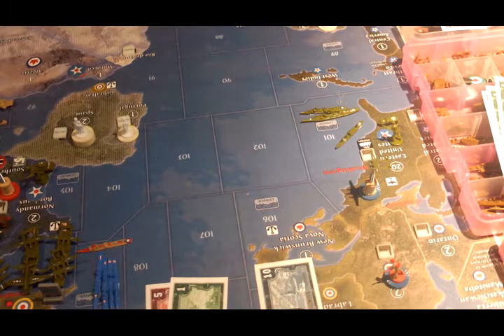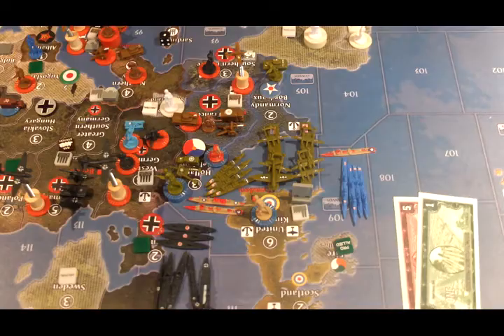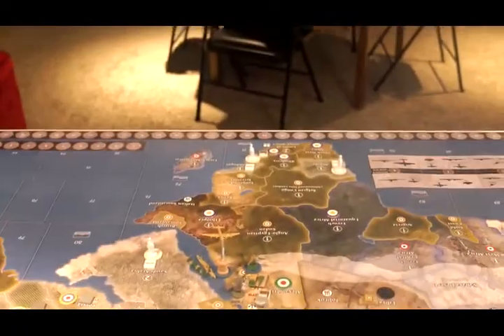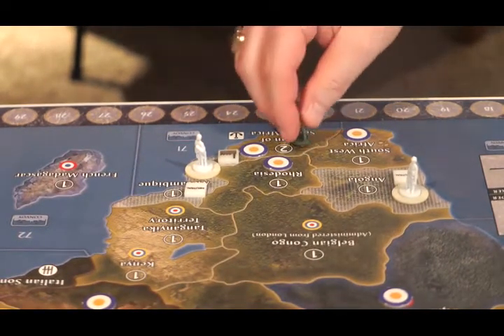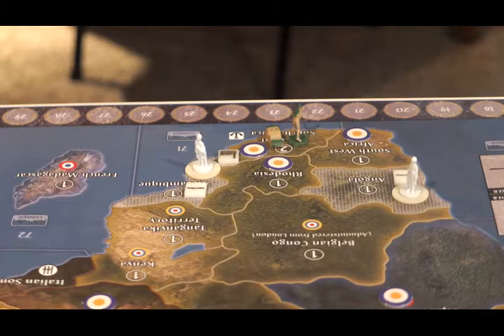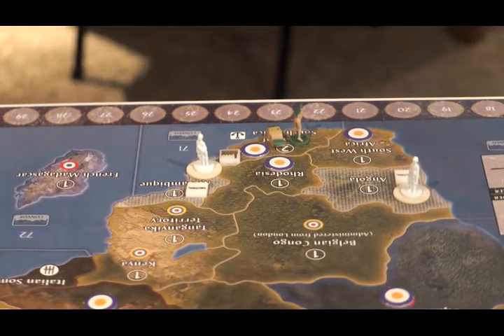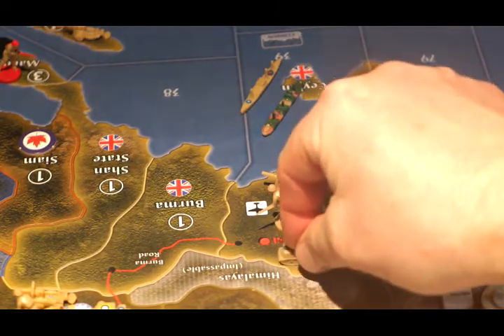Placement of new units. Canadian transport in C-Zone 106. UK upgrades its factory from a minor to a major, and three infantry are placed in the United Kingdom. Way down in South Africa, we place our infantry and mechanized infantry. All the way over in India, we're going to place our transport and our mechanized infantry.